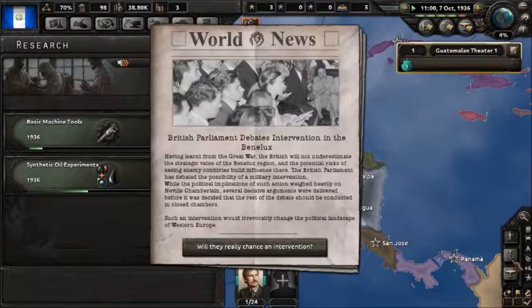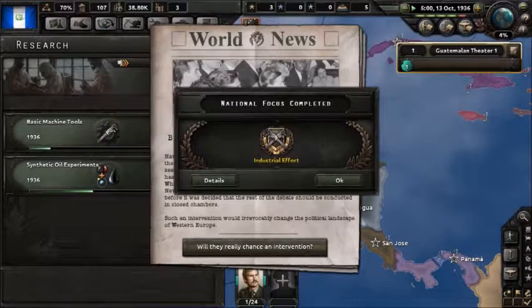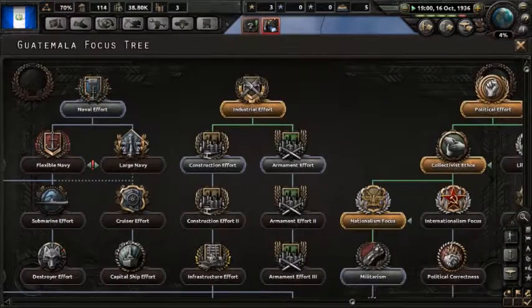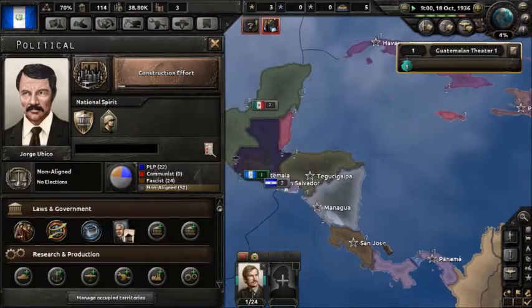The British Parliament debates intervention in the Benedicts. We have learned from the Great War — the British will not underestimate the strategic value of the Benedicts region. The British Parliament has debated the possibility of military intervention, and political implications weighed heavily on Neville Chamberlain. Several decisive arguments were delivered before the debate was moved to closed chambers. Because of Construction Effort 1, we actually end up gaining a civilian factory.